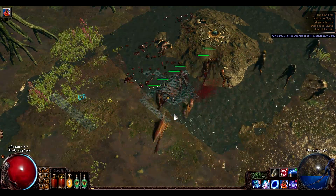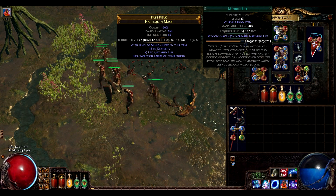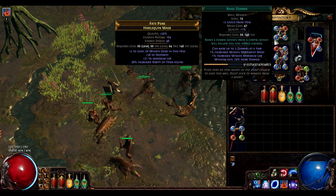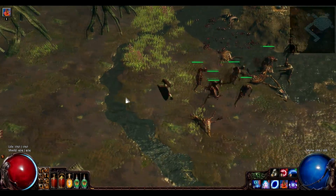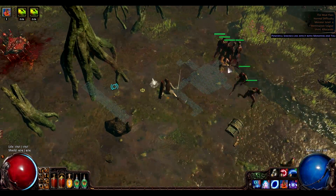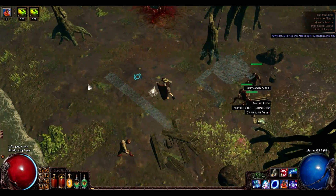Once I get my six-link, for the zombies I have minion life, multi-strike, item rarity, and raise zombie. You may not want to use multi-strike, but I find it kind of effective.